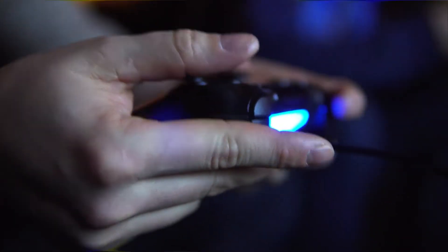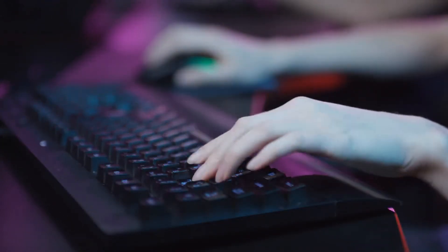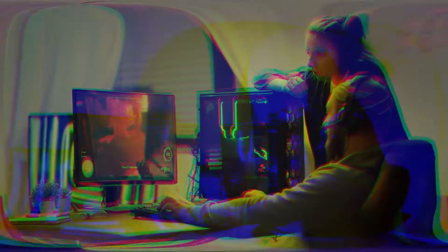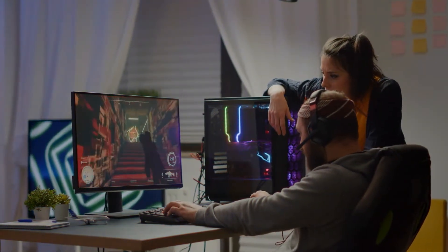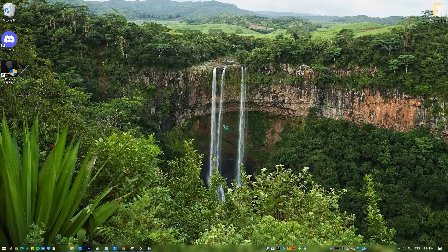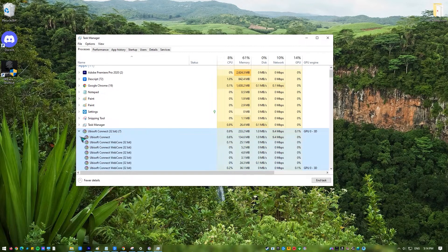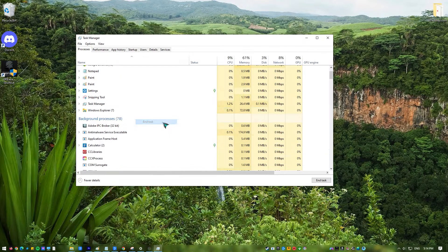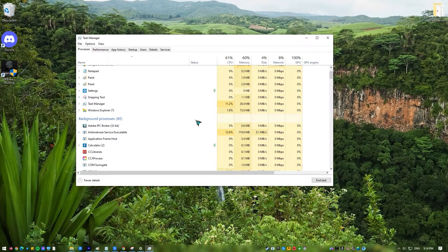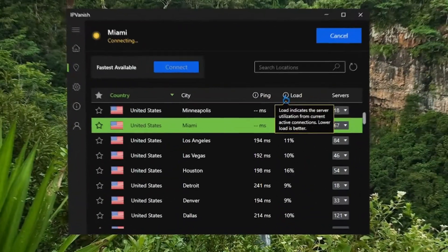Next, close other apps. If you have other programs running in the background that you don't need, closing them may also fix the 'no servers found' error in Apex Legends. In addition to taking up bandwidth, these apps may interfere with the game. Use Task Manager to shut them down: press Ctrl+Alt+Del, select Task Manager, highlight the application you are not using, and select End Task. Do the same for other applications you want to close. Relaunch Apex Legends to check if the problem has been addressed.